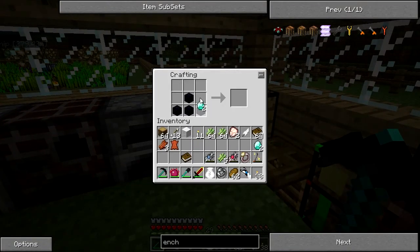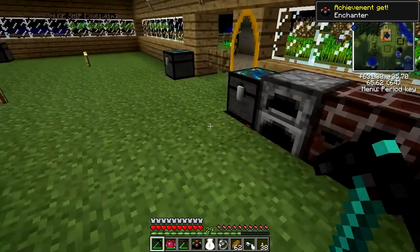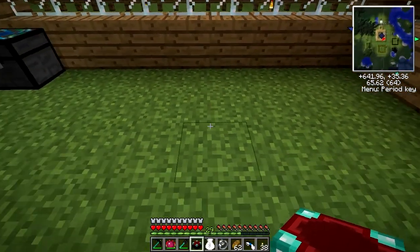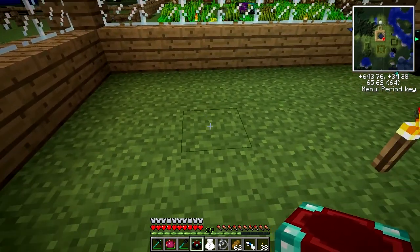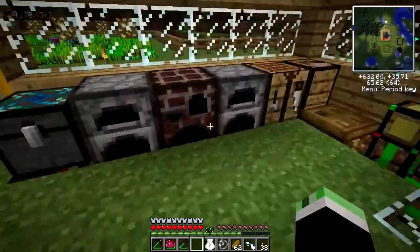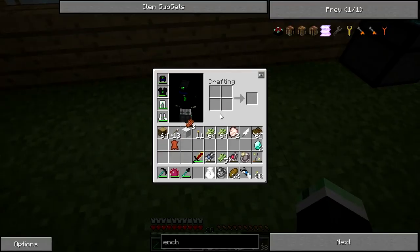I am building this because I want to replace my red matter sword with a diamond sword. You might think I'm crazy, but I find the red matter pickaxe is very much too overpowered and it doesn't make killing things fun.